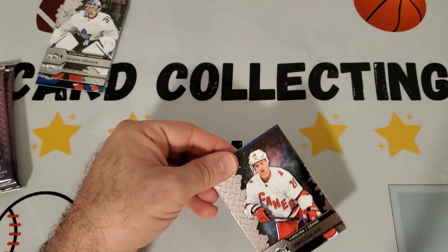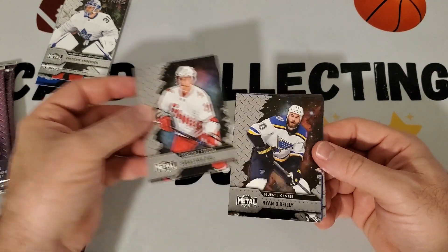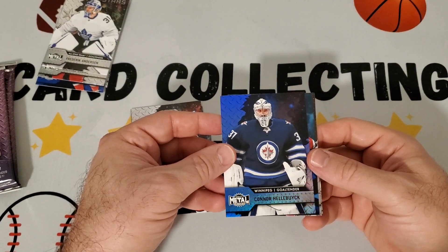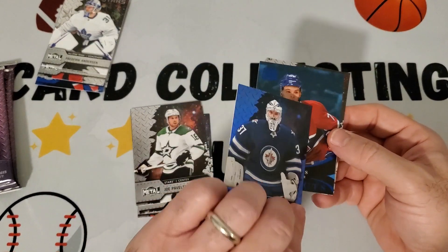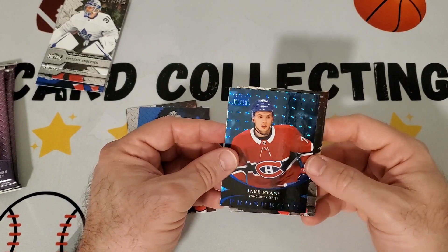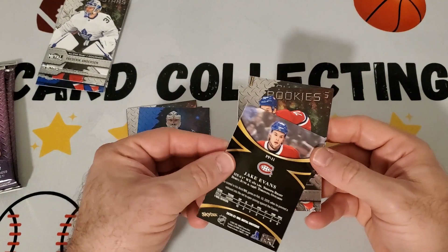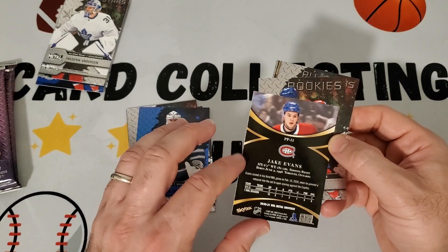Starting the next pack with Sebastian Ajo, then Ryan O'Reilly, Joe Pavelski. We have another blue parallel — looks like Connor Hellebouyck. Then this is a cool one — kind of a prizm-type card. This is Jake Evans Premium Prospects blue. It's not numbered, but you can see the edges have a little shimmer to it.